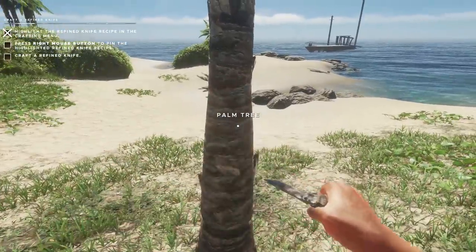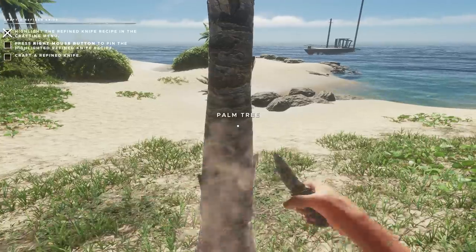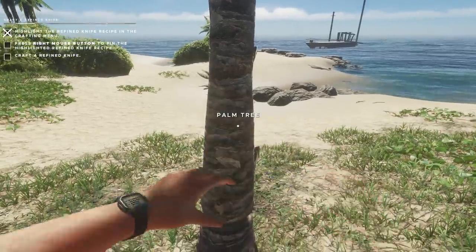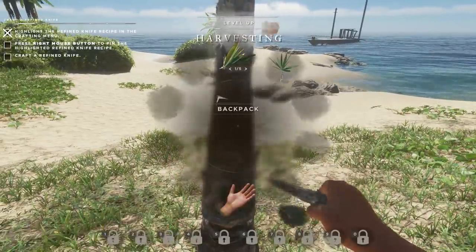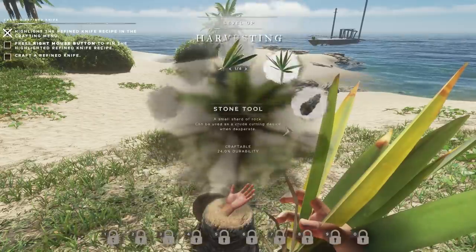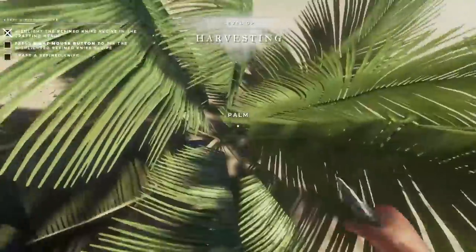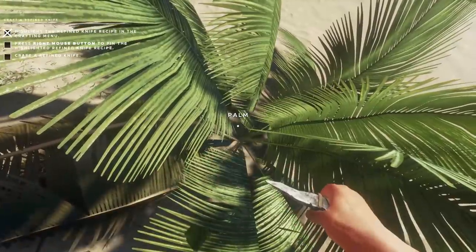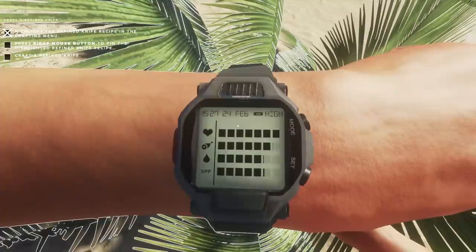We're going to cut this guy down and then it's going to go away. We're going to follow the tutorial for the refined knife, but I really want to get a save point set up first. We're going to get this tree done and use our regular knife mostly. Wait — it does have a durability score now. I didn't think it used to. So we can use this for a while, and then just to save on stones, we should be able to build a new one when it's close to out.